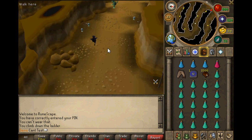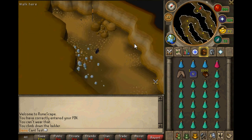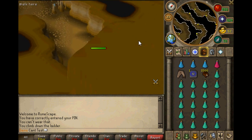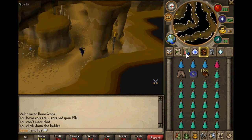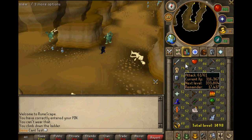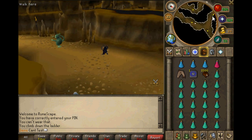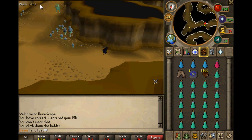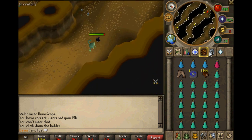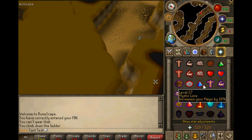One thing to note: these caves will hurt you even if you have Protect from Melee on while running through them, because the caves are shaky for some reason. Also watch out for the spikes because they hurt too. There are little level one spiders that poison you — that's why I brought super antipoison, because otherwise you're going to take too much damage and have to leave early.